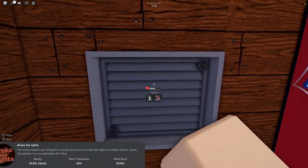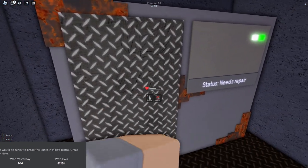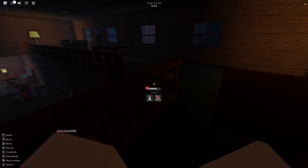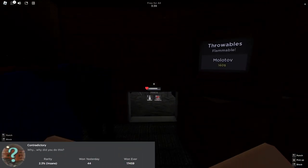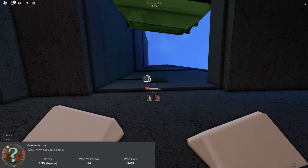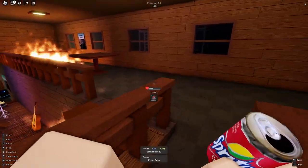For the 'Broke the Lights' badge, you'll need to go to the top part of the bar and break open this vent. Then, once the vent is open, go inside and punch the generator. Doing so will get you the badge and turn the lights off in the bar. To get the 'Contradictory' badge, you'll first need to turn the lights off, and then go to the electrical panel to turn the lights back on. Once you do this, you'll just have to wait about 2 minutes and then you'll get the badge.